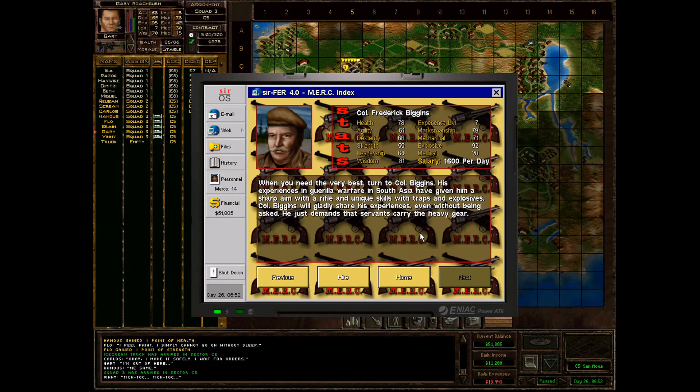Last but not least for the time being, it's Mr. Biggins here — an explosive expert, also with good mechanical skill. Well, he's an old man — weak and slow. You can't really load him down with all the explosives you need. You ideally want to carry everything on the same person. You can pass stuff around, but it's a little bit of micromanagement. The experience level is very good — probably a veteran of many campaigns. It says here: guerrilla warfare in Southeast Asia. Must have been pretty horrible. It's an option.